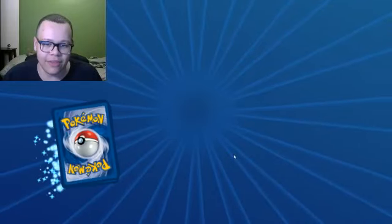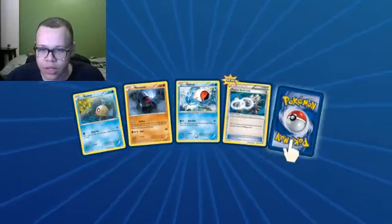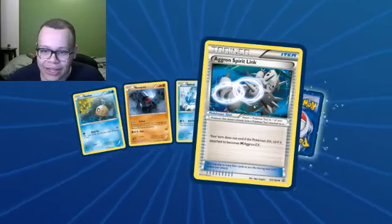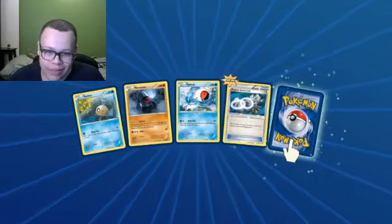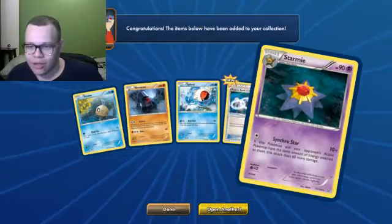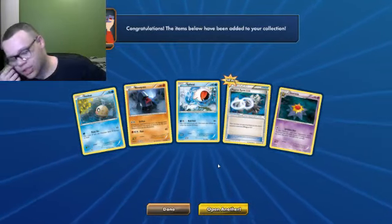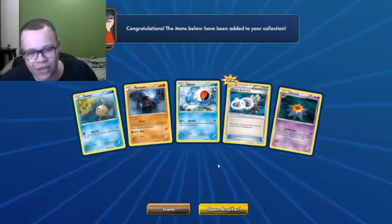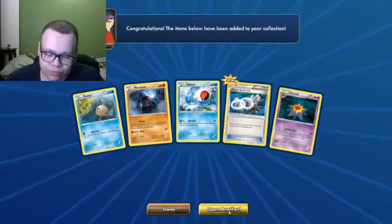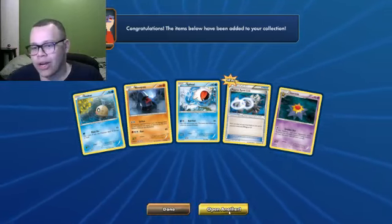Let's see what we got in this one. The Spheal is okay. We got the Aggron Spirit Link. I don't have the EX version or the Mega, so I don't see me using that anytime soon. There's Starmie, a non-Water version, which is kind of nice I guess. Another Nosepass, which goes with the Probopass from before. Again, really disappointing.